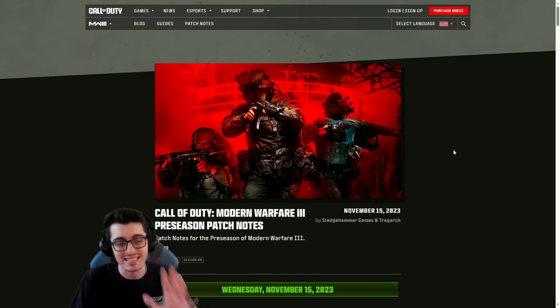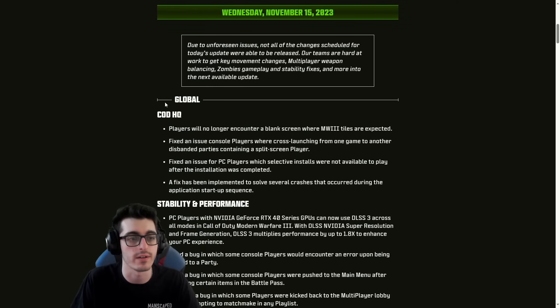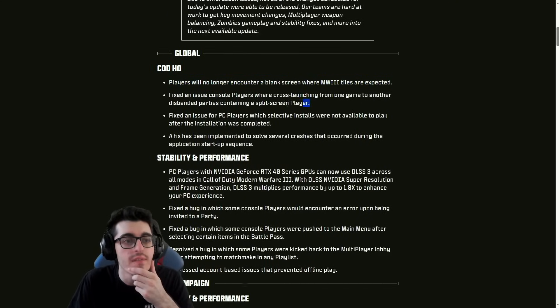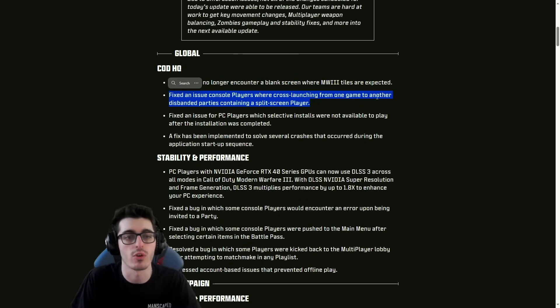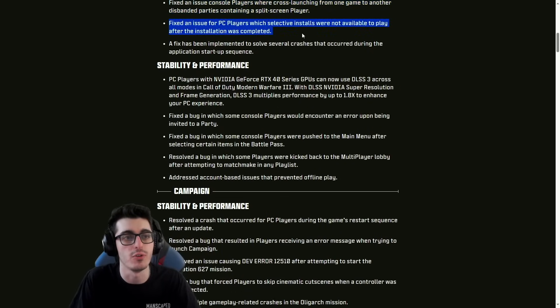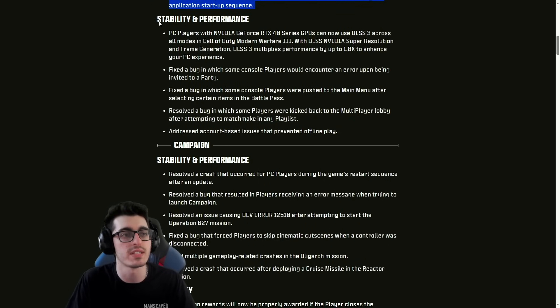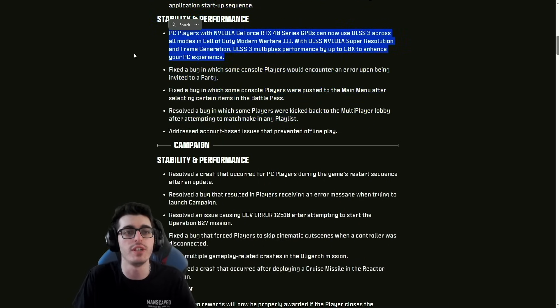Taking a look at our pre-season one patch notes here, November 15th, by Sledgehammer and Treyarch. Players no longer encounter a blank screen or Modern Warfare 3 title errors. Fixed an issue with console players cross-launching from one game to another with disbanded parties containing a split-screen player. An issue for PC players where selective installs were not available to play after installation was completed. A fix has been implemented to solve several crashes that occurred during the application startup sequence.